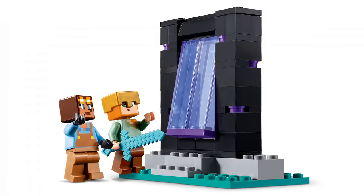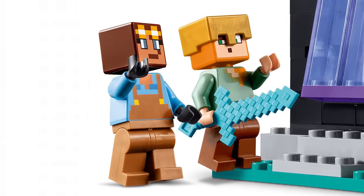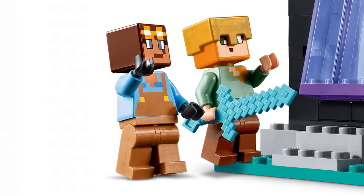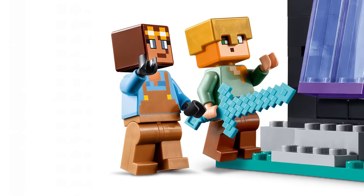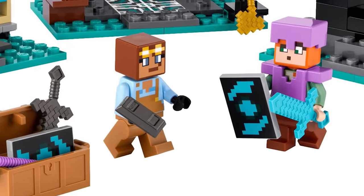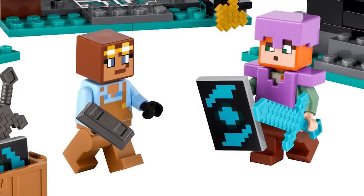One of my absolute favorite things about this set is Alex, and that's going to sound nuts, but it's because she has this brand new face with the eyes — one larger, one smaller — doing this weird expression with the mouth open. I think that's meant to represent her coming out of the nether portal when you get that nausea effect. I hope we get to see something similar for Steve, maybe in a potion set. I love that — it's so fun! The other skin here looks great too; I love the overalls and the goggles, and also a scar going across the eye.